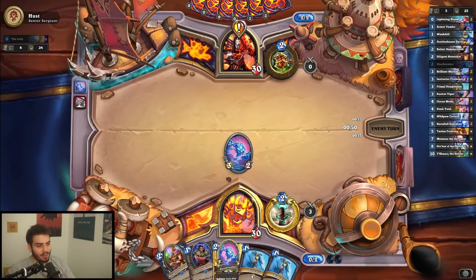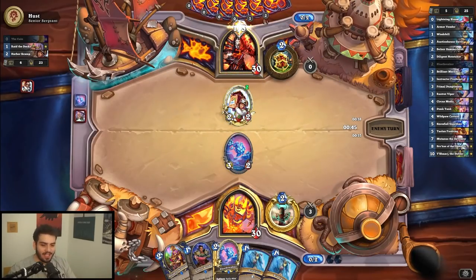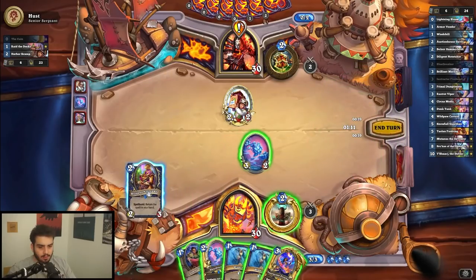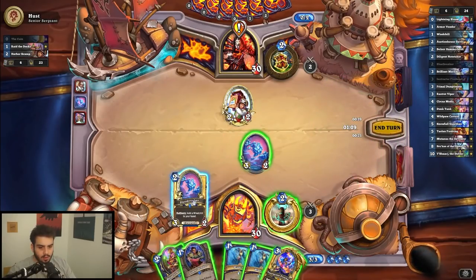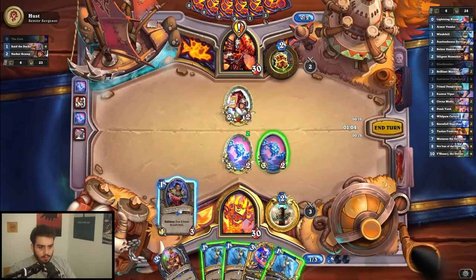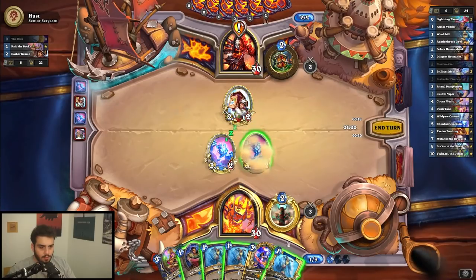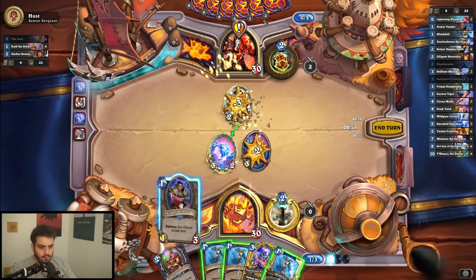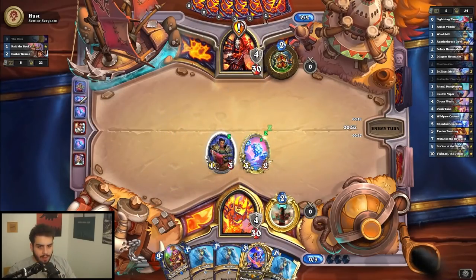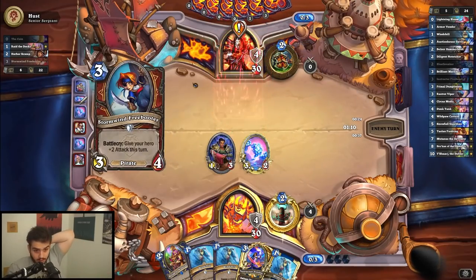Go ahead, Mr. Warrior, play your pirate. Which one you got? The best one — pog. I'm probably gonna Diligent Notetaker into a Windchill here just to have a two-three on board. I could Windchill first — it's a slower card, but this is more versatile, so I think I'm gonna play this. Maybe take the draw. I think this is fine.